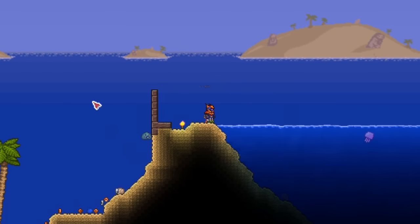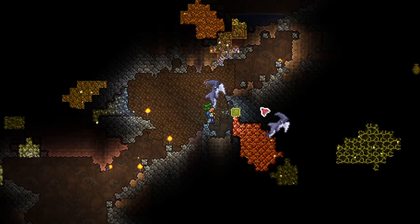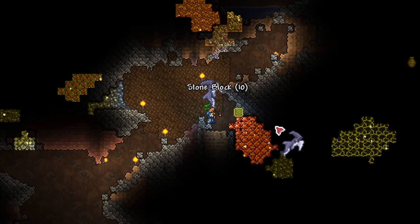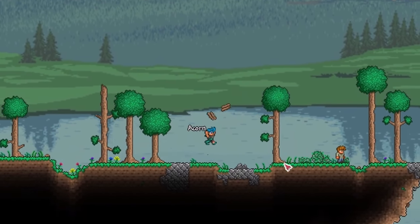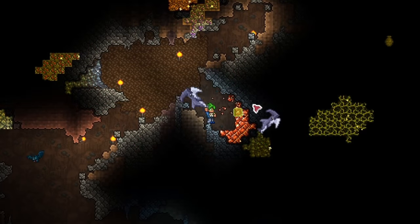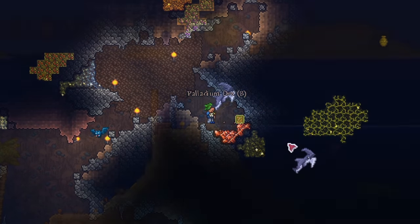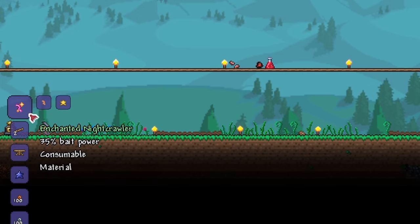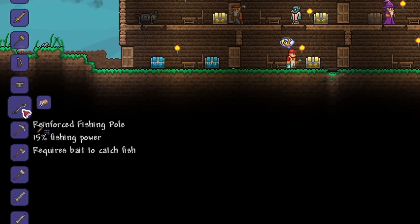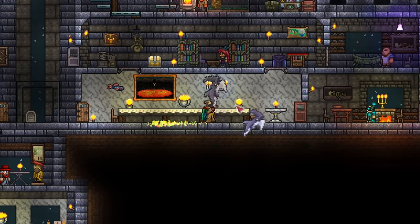Let's start off right away with everyone's favorite pickaxe skip, the Reaver Shark. For many Terraria players, the Reaver Shark is a powerful pickaxe obtainable right from the beginning of the game, able to mine all the way to the first tier of hardmode ore, which is Cobalt or Palladium. All you needed was 50% fishing power to get it, achieved easily using enchanted nightcrawlers and the basic iron fishing pole. This made every pre-hardmode pickaxe basically irrelevant.